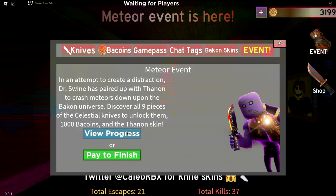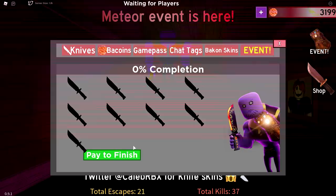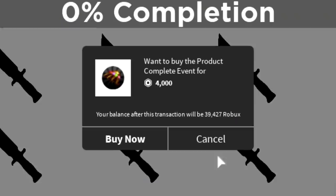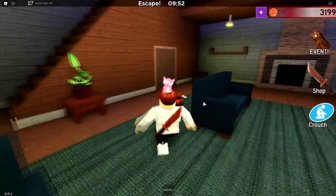It's really cool how they try to involve the Bacon story in this event. It's just unfortunate how the Bacon story doesn't make any sense. But anyways, you can view how far you've gotten into this event. I believe there are 9 chapters in Bacon, so there's one hidden knife in every single chapter. You could either find all of the knives, or you could pay to finish the event, which literally costs 4,000 Robux. But we're not going to do that. So let's try to find the first Celestial Knife in the house map.